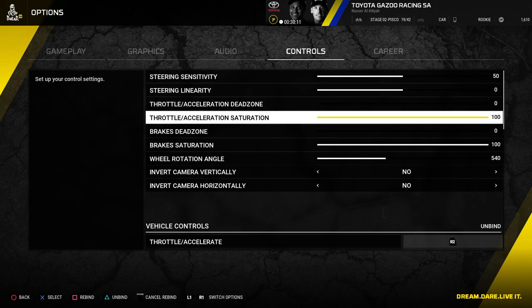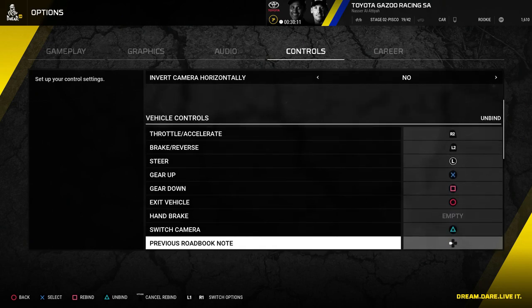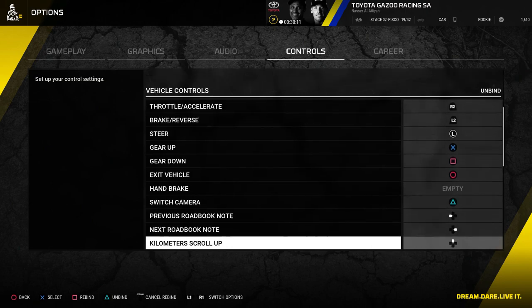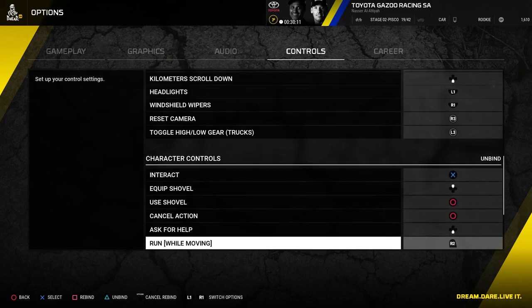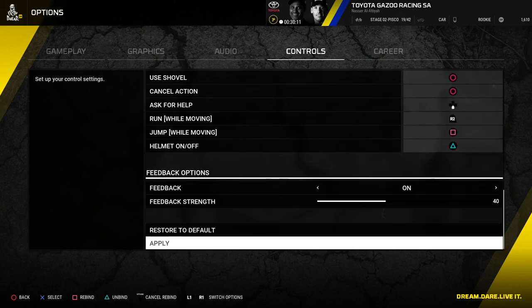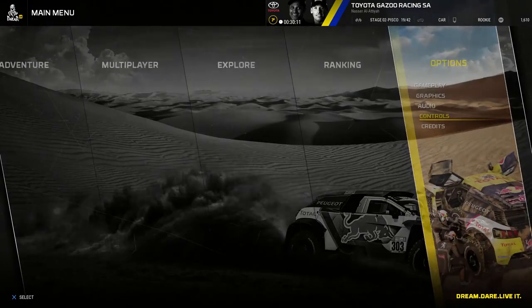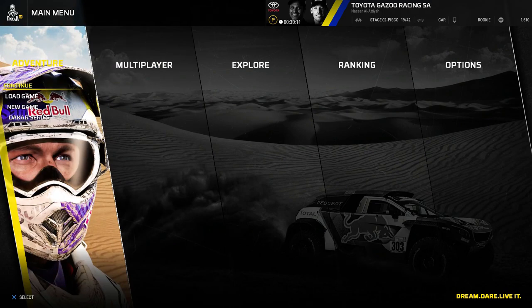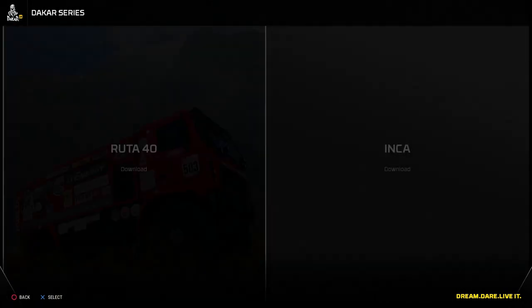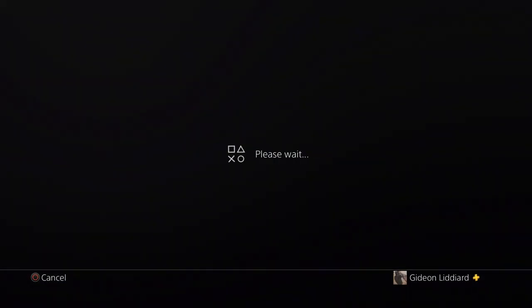They finally fixed the button mapping issues where you had some weird button mapping for manual gears on a T300 — that's all been fixed, so I've been able to map mine back to sanity. There's been a few tweaks to the driving and handling models, and the co-driver voice is still just as annoying, but the notes are a little bit better. They've also added support for future DLC, and we can see two DLC packs coming — no news yet on whether they'll be chargeable or not.